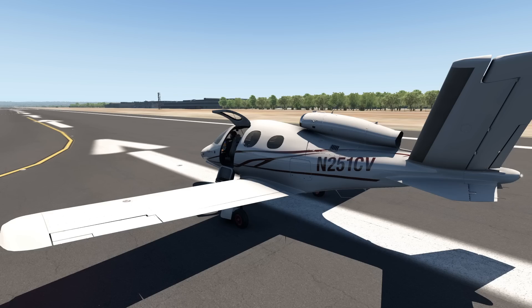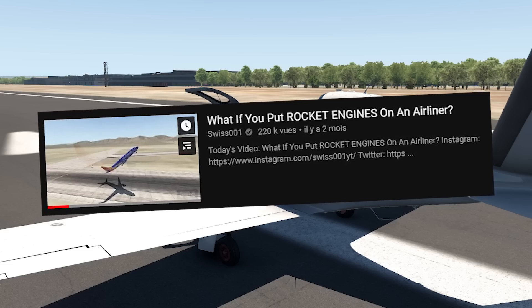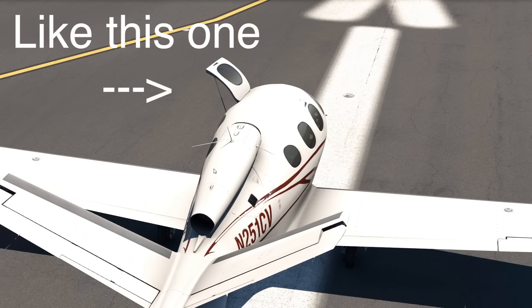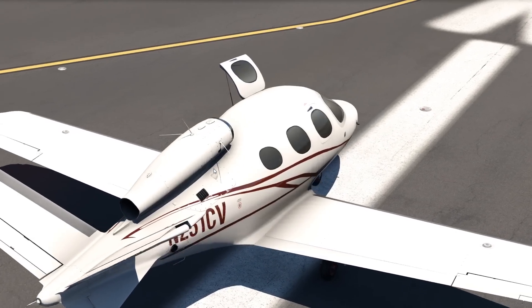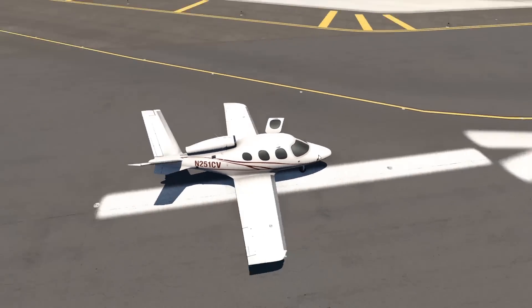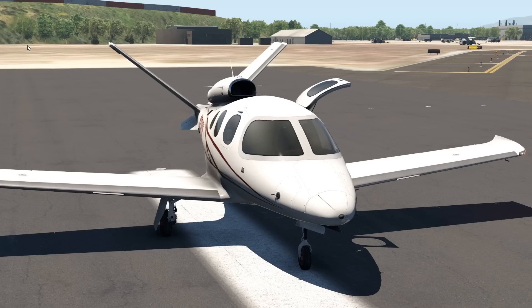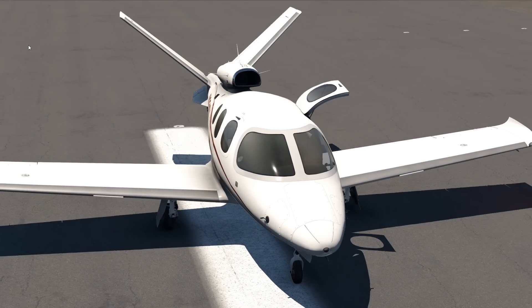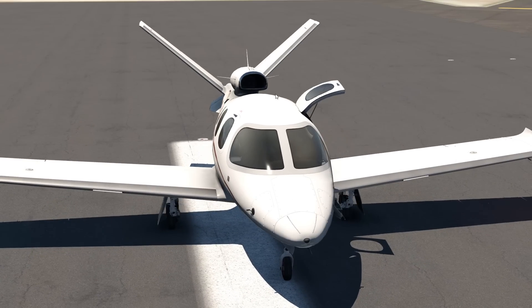This one has a rocket engine. I've already put rocket engines on a few other planes before in videos — for example, I did that with the 737. A lot of people have requested me to also do that to small planes, which is what I'm going to do today. We have the Cirrus jet here, which normally has a turbofan engine — not rocket engines. This is a single engine plane, obviously.